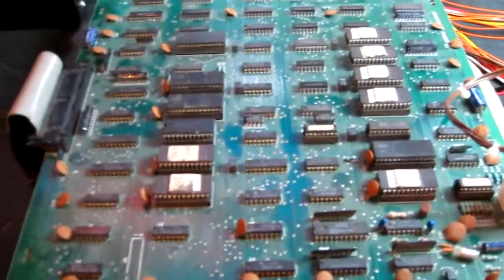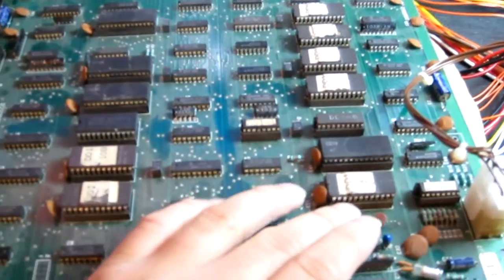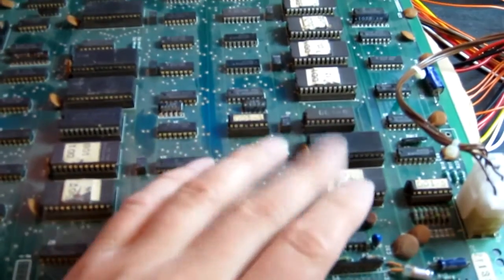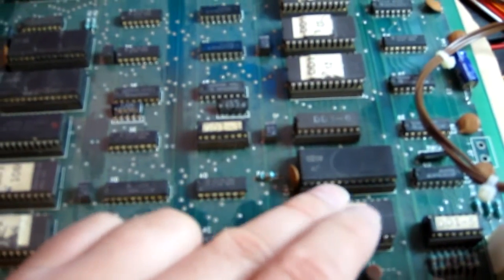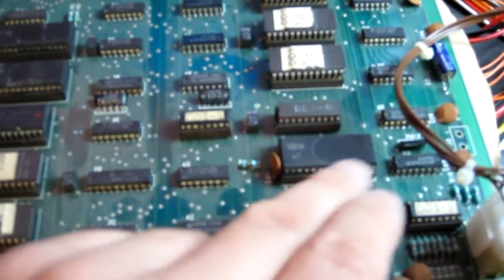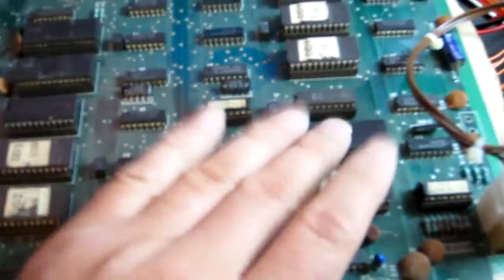So the first thing I've done with this board is I've taken out all the socketed chips and cleaned up the legs. You've got to be very careful with these Namco custom chips as they have very fragile legs, they also get quite a lot of corrosion on them, so you've got to very carefully clean them. So I've done all that, reseated the ribbon connectors and so on, and we've made some progress.